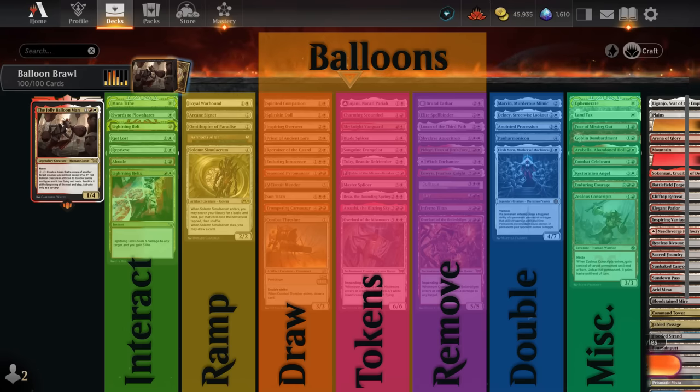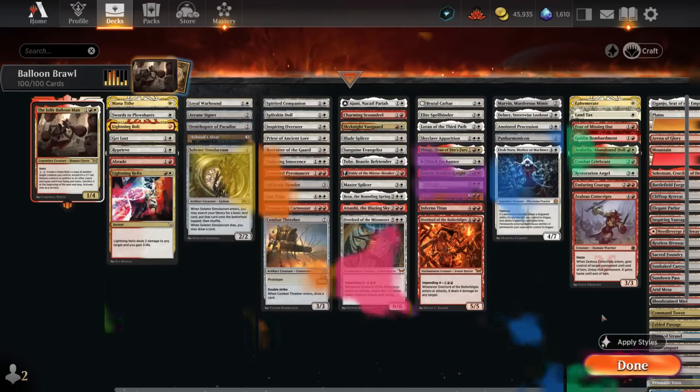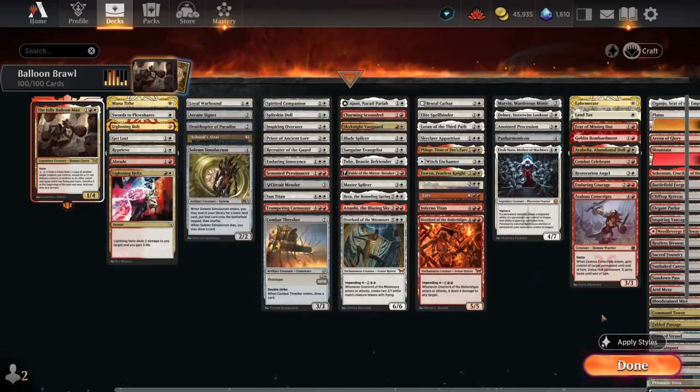We also have a few ways to double up on effects — either doubling the tokens we generate from the Balloon Man or doubling our ETB effects. The miscellaneous section includes creatures that enhance combat by pumping our creatures, untapping the Balloon Man, or giving us multiple attack steps. That's our deck in a nutshell. Now for the deep dive.